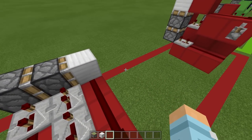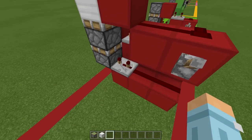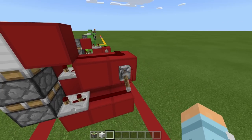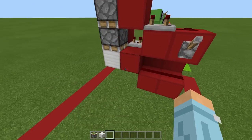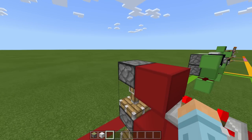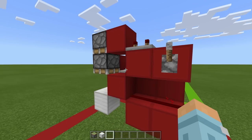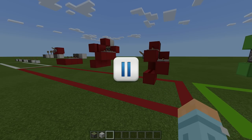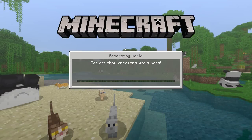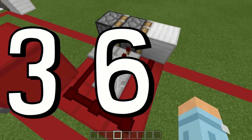This ratio of three, six, zero can be used in any orientation. It can be used going up — three on the bottom, six in the middle, and zero on top. And it can be used downwards — three on the top one, six in the middle, and zero on the bottom. If you're a beginner at Redstone and this looks very confusing, just pause the video, go on to Minecraft and have a go for yourself. It's not as confusing as it looks. Just remember that ratio: three, six, zero.